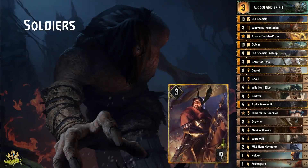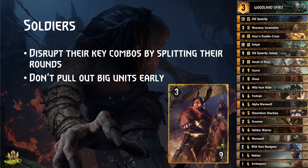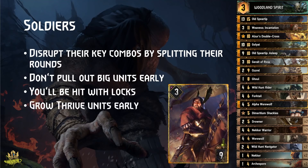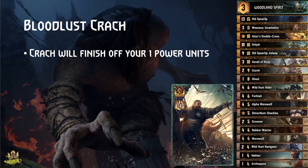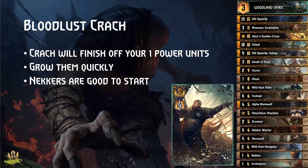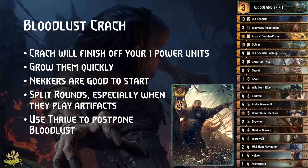Soldiers: they have key combos you can disrupt by splitting rounds, like Jermaine and Slave Infantry with Rhygrif. Don't pull out your big units early because Leo Bonhart or Watier can kill or charm them. Be prepared to be hit with locks, so it's okay to grow Thrive units early rather than waiting until all are set up. Bloodlust Krach: be prepared for Krach finishing off your low-power Thrive units — grow them at least once before setting up new ones. Nekkas are especially good since Krach can only hit one of the two. Split Krach's rounds especially when artifacts are played to reduce the effectiveness of Wild War of the Sea. Through Thrive you can buff your units to get out of Bloodlust range, so try to postpone Bloodlust as long as possible.